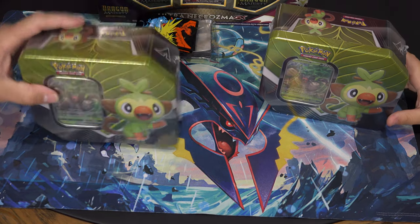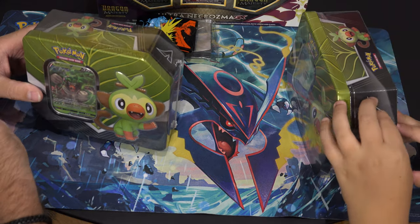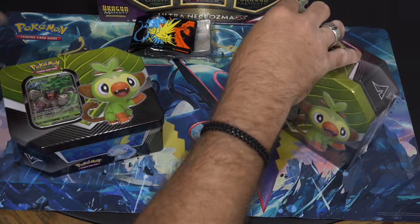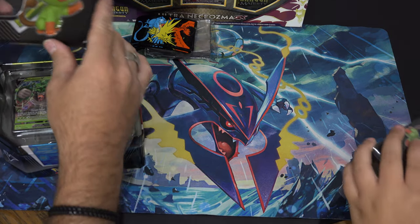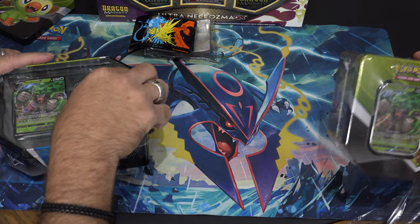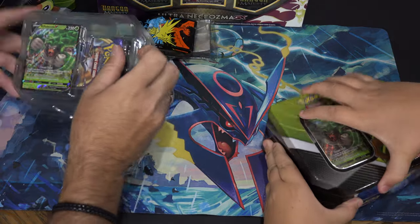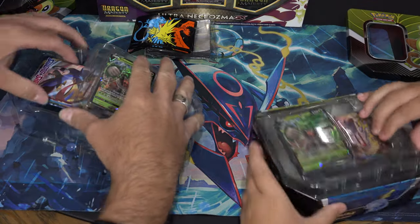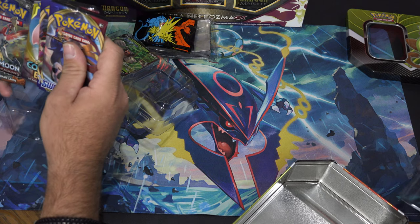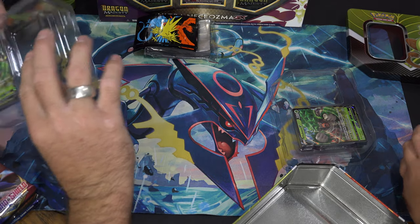Welcome back to another video! Today we're opening these creepy tins — probably don't have a sword and shield base sadly. Let's see what's inside. We got a pretty shiny tin. Inside there are four packs — five packs! I can see Sword and Shield, Cosmic Eclipse, Sun and Moon, Burning Shadows, and Evolutions. This is going to be my best box I've ever encountered in my life.